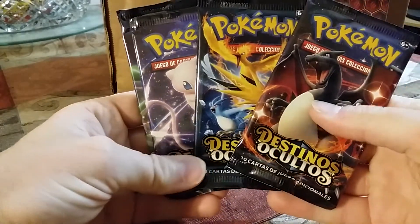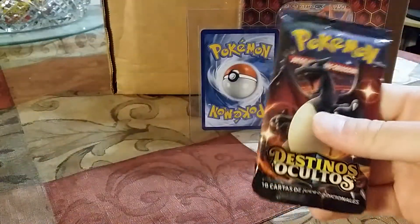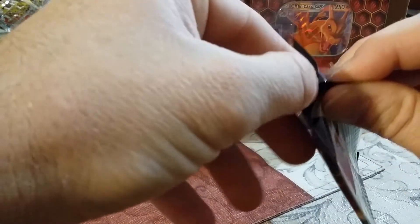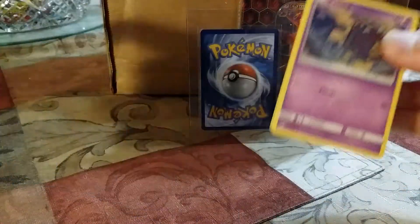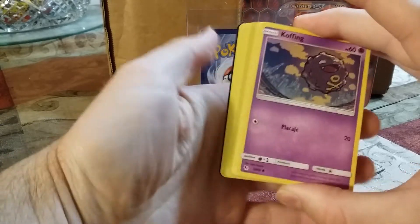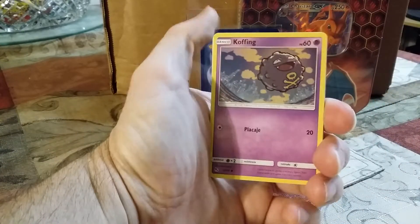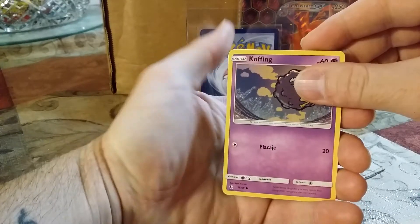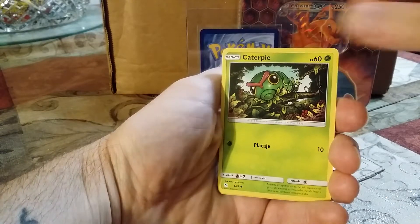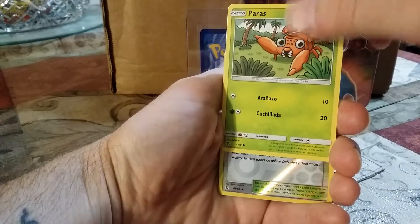Alright, so these are our four packs today. Let's see what we get. The cool thing about this is usually I cheat and look to see if there's a yellow siding here to check if it's a hologram. But even if it's a half shiny or a baby shiny or whatever you call them, they have that yellow siding too. So you never really know if you have something really good. In my opinion, they should be printing a lot more baby shinies for future sets, because those are really cool.